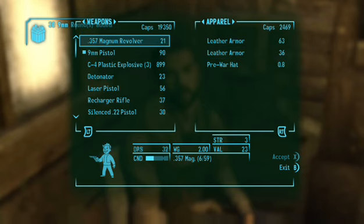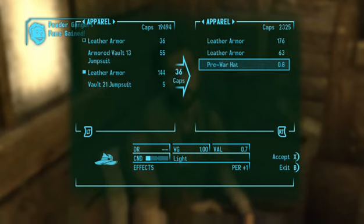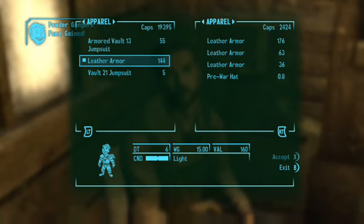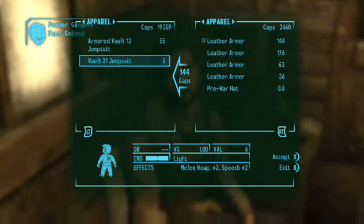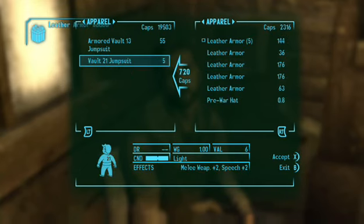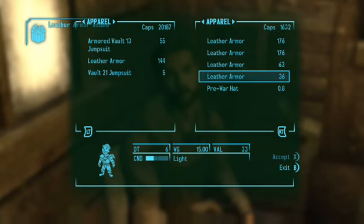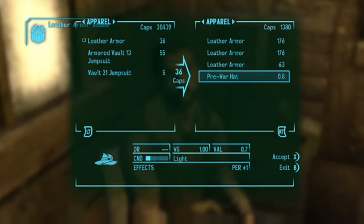Here you just buy — make sure you sell your leather armor before you try to do this glitch, because it causes a weird glitch. And there you go — buy and resell. You can take all this money.